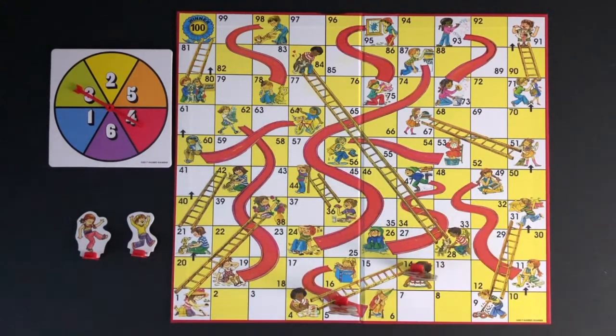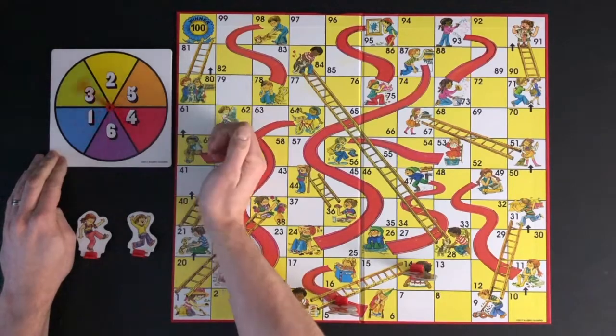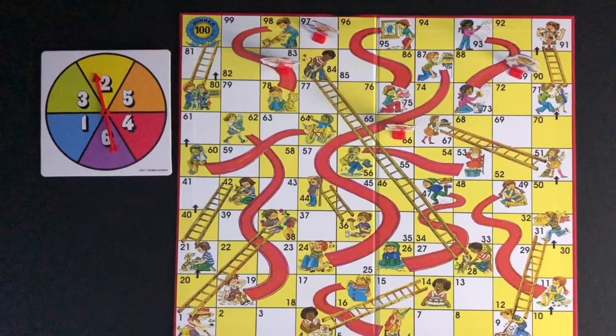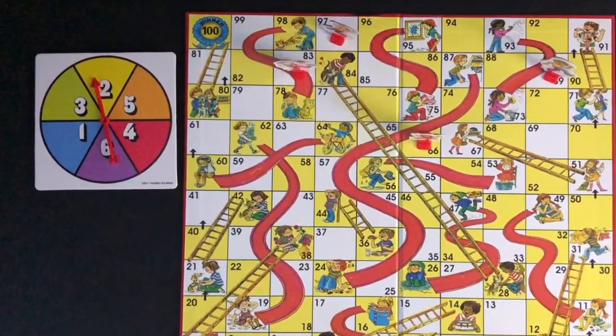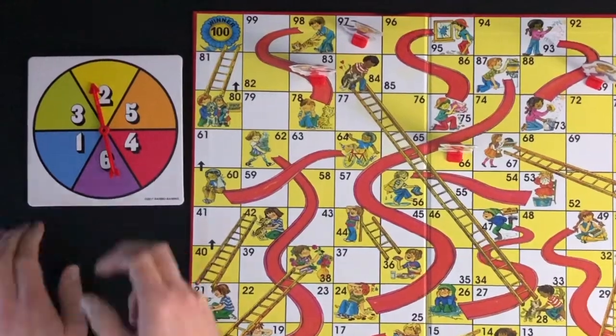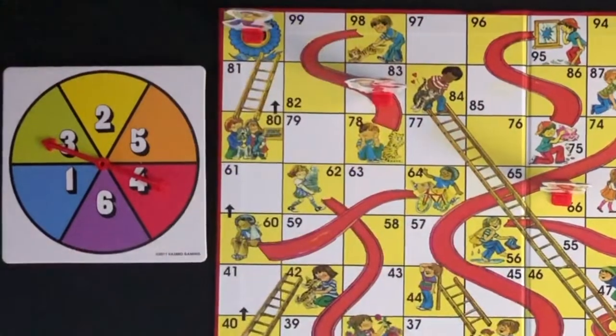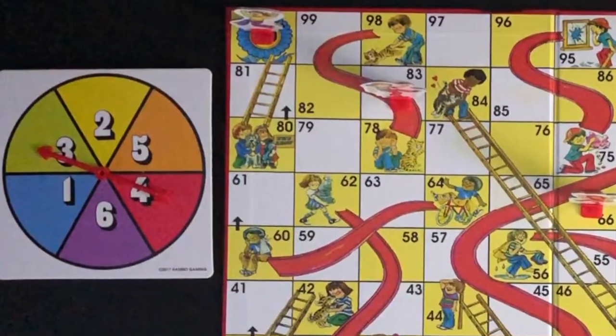Players will continue to take turns spinning the spinner and moving their pieces around the board. The first player to reach the number 100 square wins the game. A player must land on the 100 square by an exact spin of the spinner, or by taking the ladder from square 80. This player spins a 3 to move exactly to square 100 and wins the game.